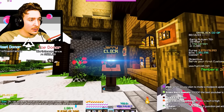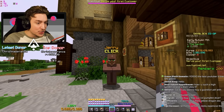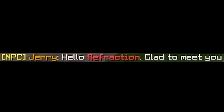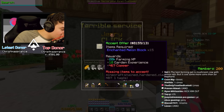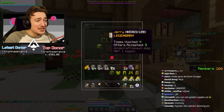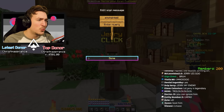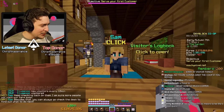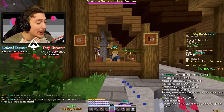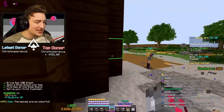We already have our first customer — it's Jerry. You're telling me I have to serve Jerry to advance the quest? I don't want to serve Jerry but if I refuse I'll softlock myself. Of course he wants enchanted melon blocks. Just take it, give me my rewards, get out of here. He's legendary as well. More Skyblock XP and Sam's quest is complete.